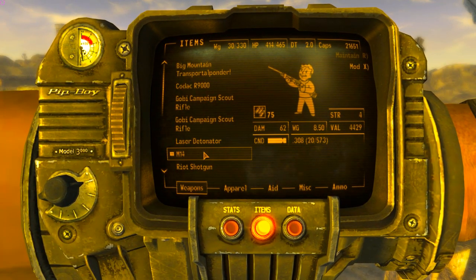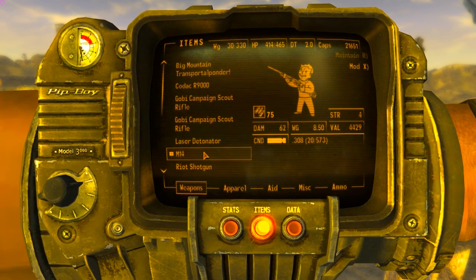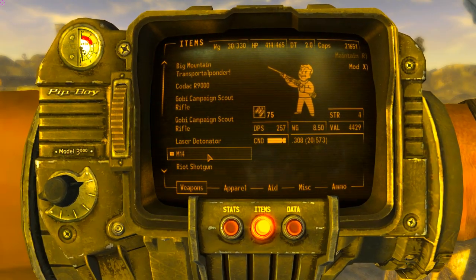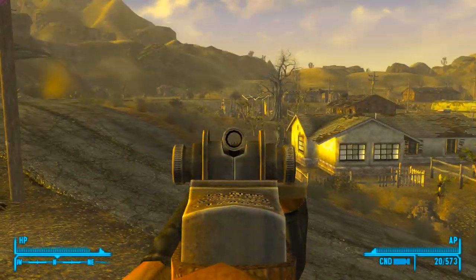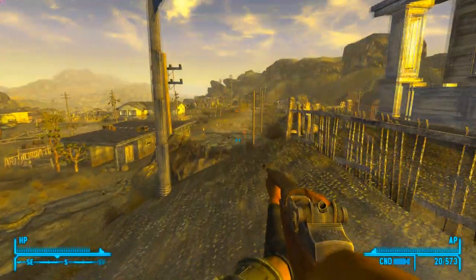The M14 requires a gun skill of 75. Damage is 62, damage per second is 257, and it uses 20 round magazines. Let's get the gun equipped and whip it out. This is a very nice looking gun and I'd like to be able to test the accuracy of the scope.